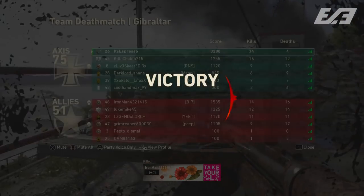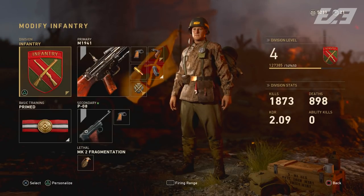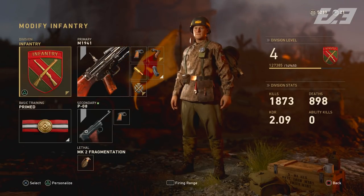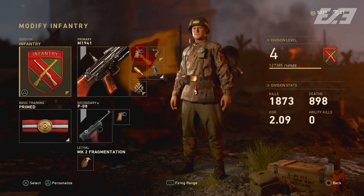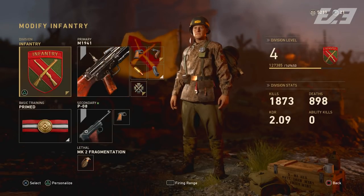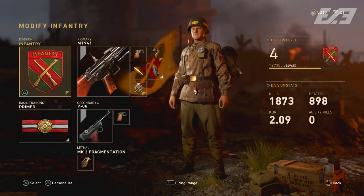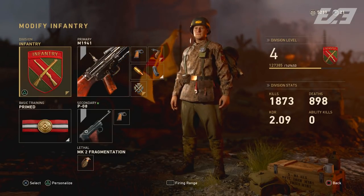The weapon is obviously the M1941. I run the Infantry Division, and I'd recommend ranking it up as high as possible — I recently hit level four with Infantry after all the division prestiges. It makes a world of difference: you move much faster while aiming down sights, and the general mobility boost addresses my biggest gripe with this weapon. You also get extra ammunition and an extra attachment slot with Primed.